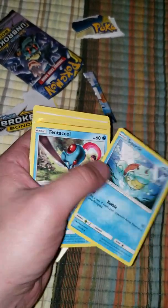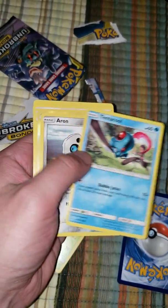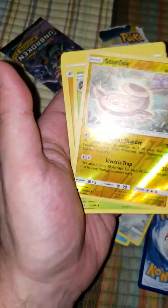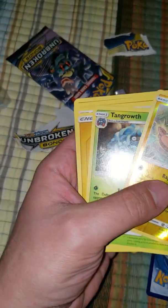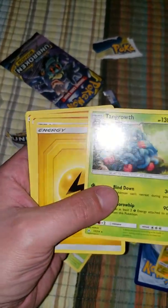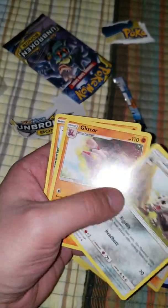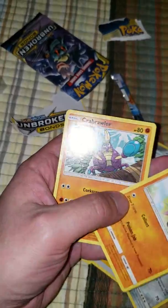Aipom, Squirtle, Tentacruel, Aerodactyl, Stunfisk — which is actually a rare reverse holo that I pulled before — Tangrowth, which I love. And an Energy Card, Welder, Lairon, Gliscor, and a Crabrawler.